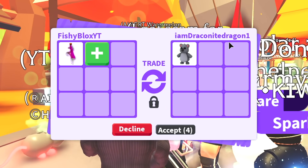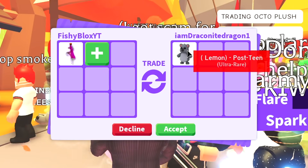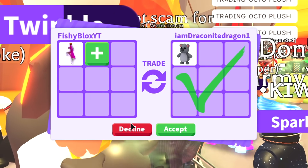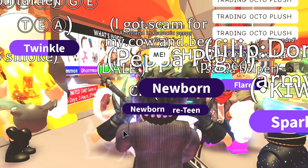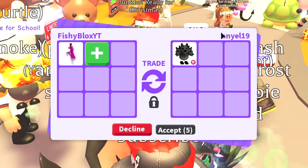Let's put a ride potion and see what Draconite Dragon has to offer. They put an ultra rare koala. I'm going to decline this trade — I feel like I can get something better. Let's keep on trading and put another ride potion to see what other offers we can get.